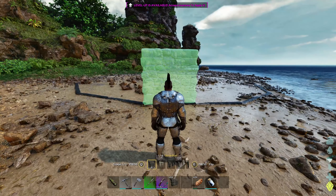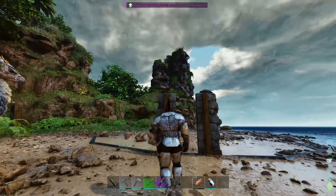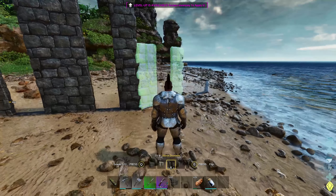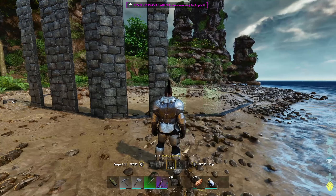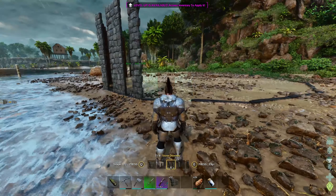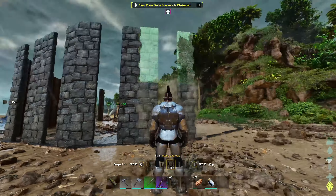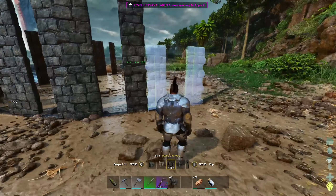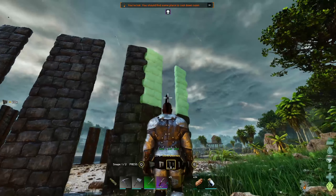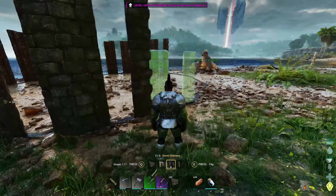For the walls, something I'd recommend is using the stone doorway — and make it two high all the way around. Two high normally keeps most of the bigger creatures out. The walls are a lot bigger now so two high is definitely more than enough. It's absolutely huge — it might be a bit of a pain when taming smaller creatures. For things like Dillos, this isn't practical because you might as well just use a bola and a club. But for the bigger creatures, dropping them in here is going to be incredibly useful.